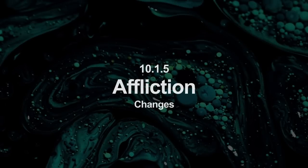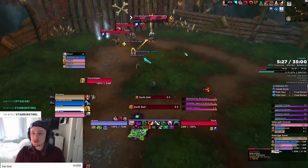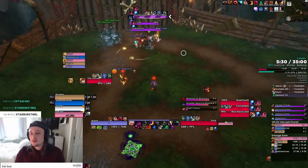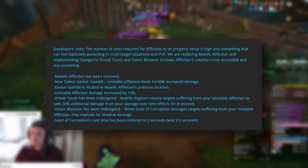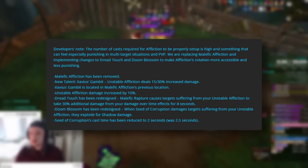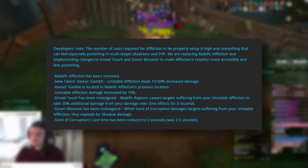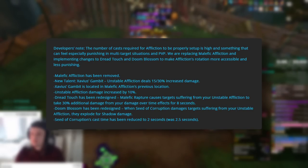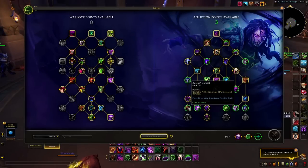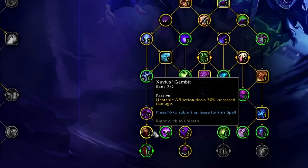Starting off with the changes in 10.1.5: Affliction is getting some solid buffs and amazing quality of life changes. The dev note says they felt Affliction setup took too long to get going and wanted to reduce that — I hard agree. They replaced Malefic Affliction with the new talent Xavier's Gambit: UA deals 15 to 30% increased damage across two ranks, located exactly where Malefic Affliction was, just above Dread Touch or Doom Blossom.